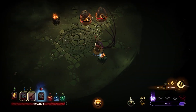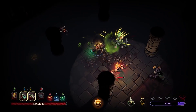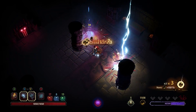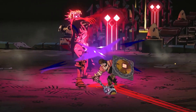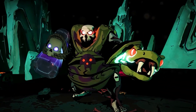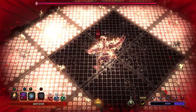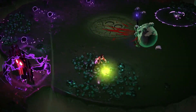Each weapon has a chance for special effects that modify their attributes, such as poisoning foes or triggering a flurry of lightning strikes. No foe can be underestimated, particularly the deadly bosses lurking in the temple's deepest recesses. Each boss pushes your build and skill to the limit, but with the right arsenal, you can rise to any challenge.